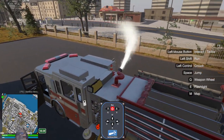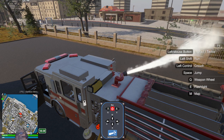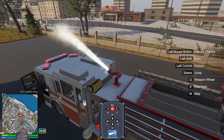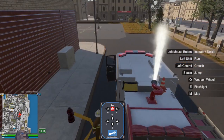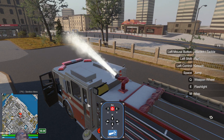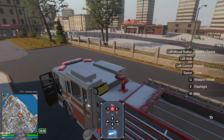On some of the missions you receive early on, if you're using the engine you can't reach them except by using this. The two-story commercial buildings that you have to fight a fire in, you're going to need this unless you have a ladder truck. You hit left click again to turn it off and to exit this menu you hit Escape.